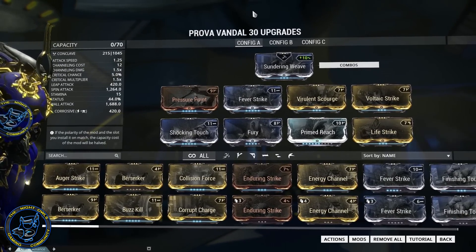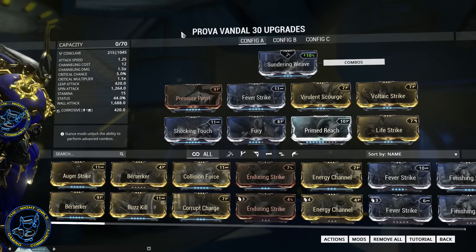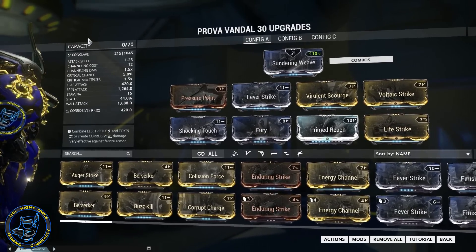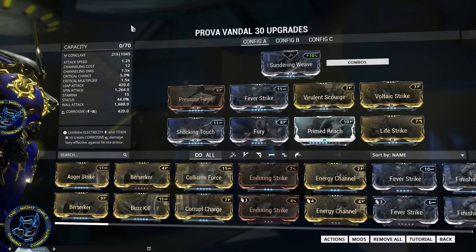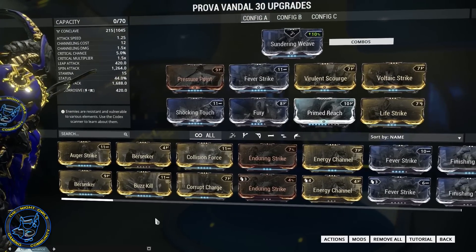And of course, the Prova Vandal having the innate electricity when you do the slam attacks and such is automatically kind of like an extra on top of whatever you do with the elements here. And it just works. So comments and questions on either of those — otherwise I'll catch you guys in the next episodes. Thanks again as always, and we'll see you soon.